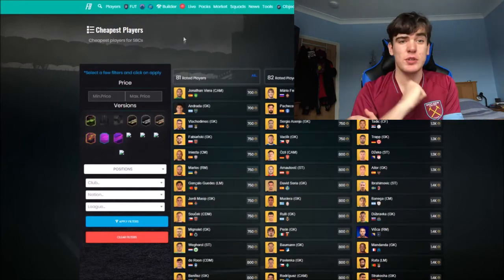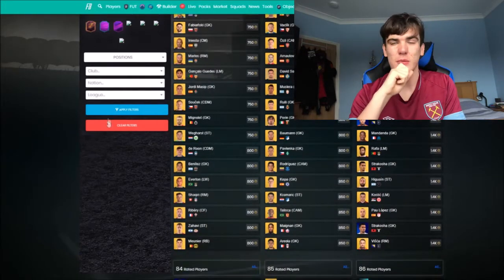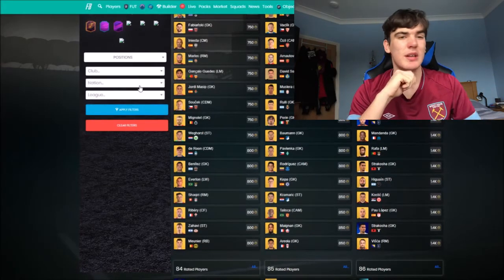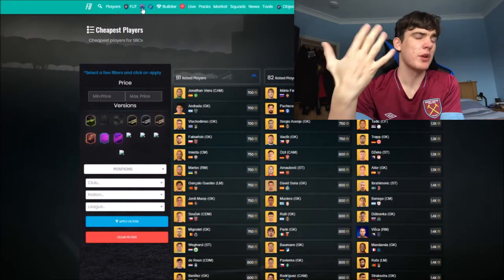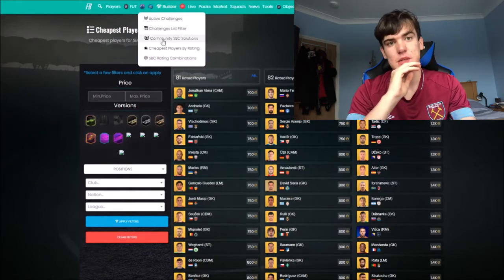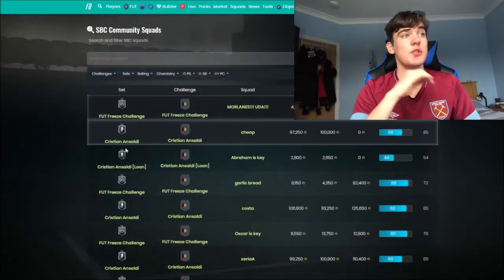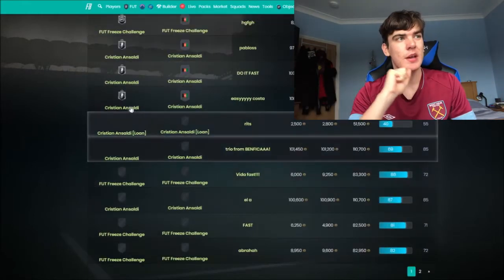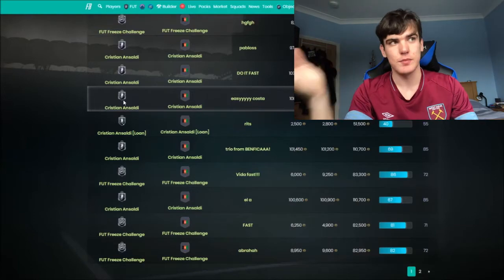There are lots of filters available - position, nation, and more extras beyond what you find in FUT search, like weak foot and pace. It's a really helpful app for getting good value players. Make sure that after checking the price on FutBin you verify it on the actual transfer market, as it can fluctuate a bit. It's more accurate for golds than silvers and bronzes, so be aware prices may show higher for those.